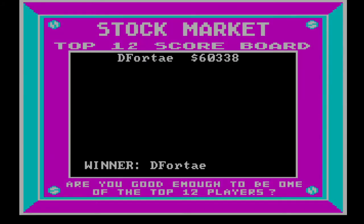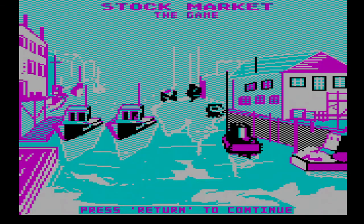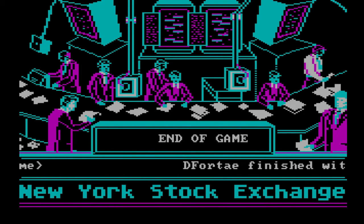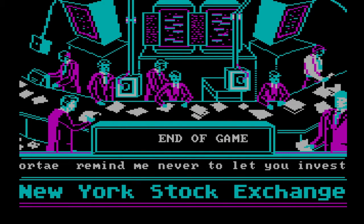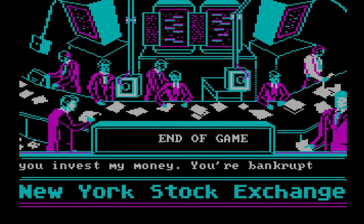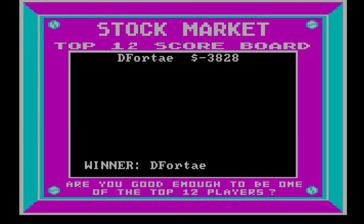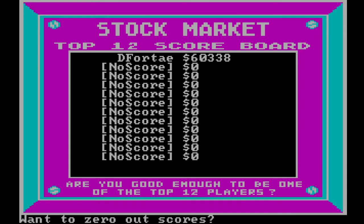You can tell Scott Adams was the designer based on the comments made during the game. Here it shows we're the winner — are you good enough to be one of the top 12 players? Well, sure, because there's nobody else scored yet. If you hit No on play again, you drop straight to the command prompt — incidentally, that's the only way to exit this game. You cannot exit with Control-C or Control-Break; you either have to complete the game or use Control-Delete. Here we complete the game with a negative value and it says, remind me never to let you invest my money. You're bankrupt. The funny thing is, it still says we're the winner — winner with negative $3,828. But we don't even get to make it on the top 12 scoreboard because it sets at zero.